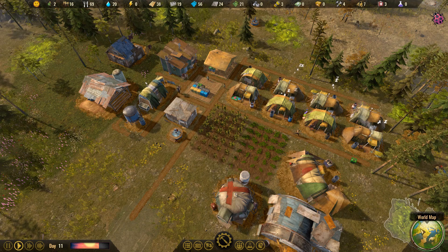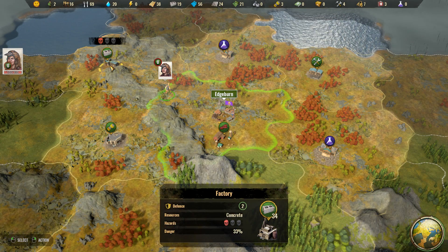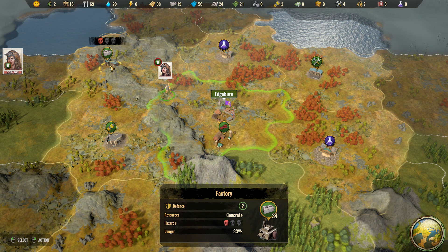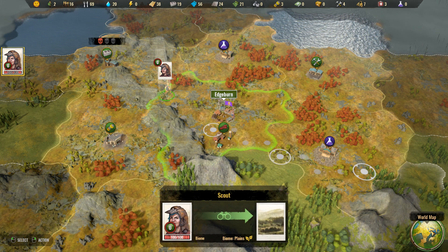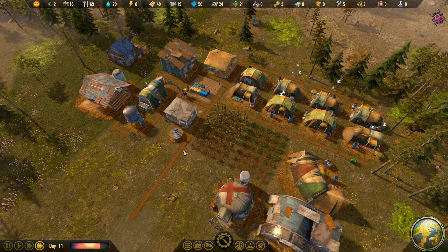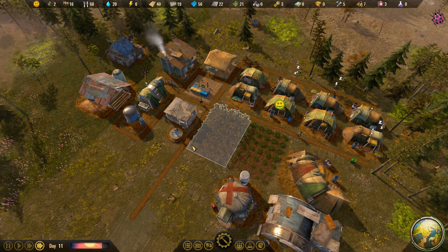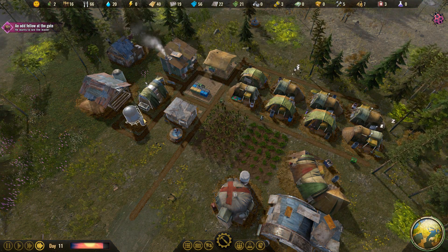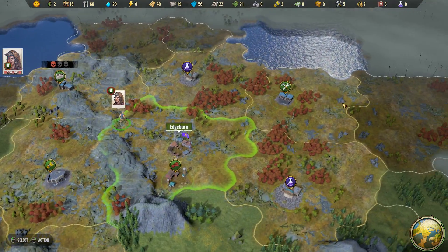I've found a bit of a risky opportunity on the world map — there's a concrete source right here, but there's a potential hazard: a 33% chance of danger, which means our colonist is going to be taking some damage. I'm okay with gathering up some concrete and going home to heal for a while. I assume hazards become progressively more frequent the further you get from your base — the further away you get, the more dangerous the world becomes.